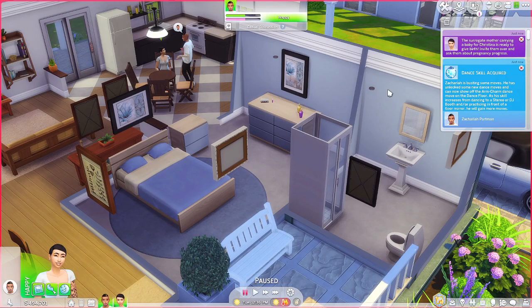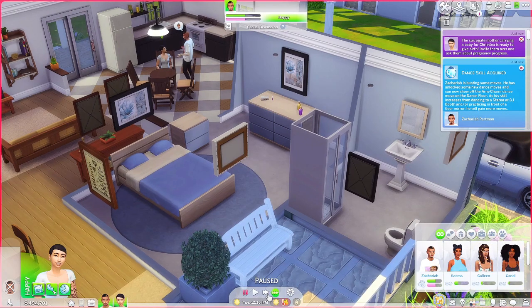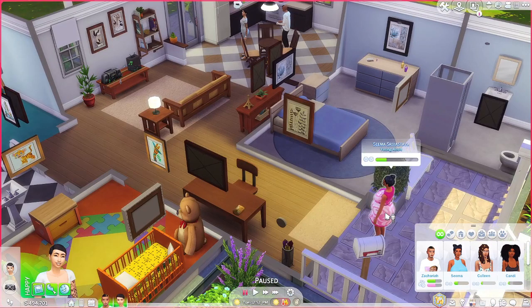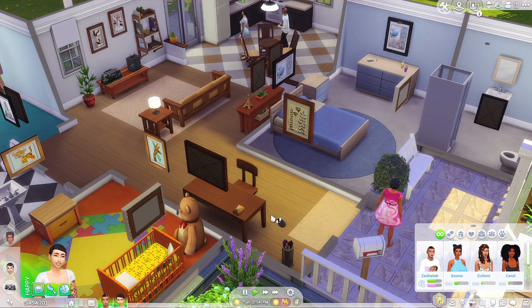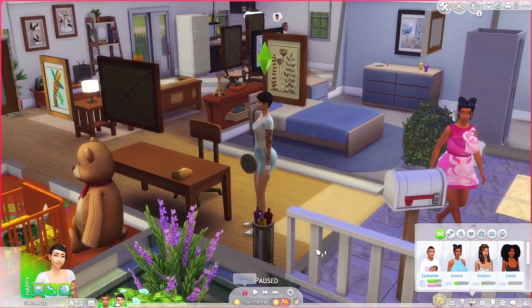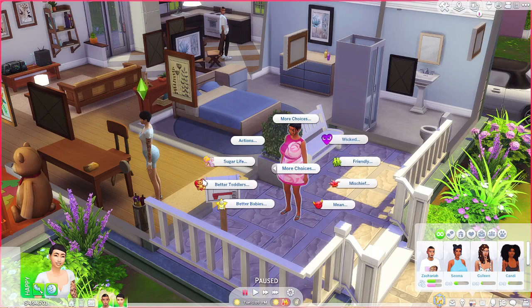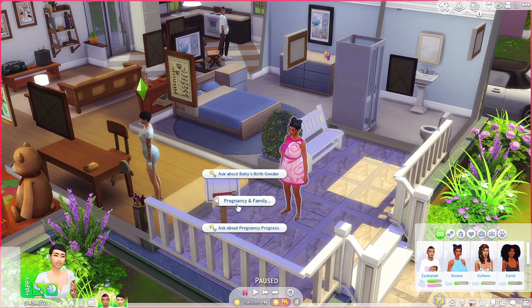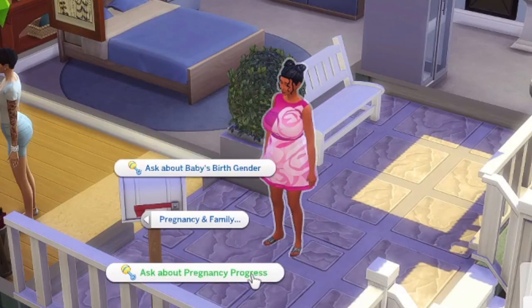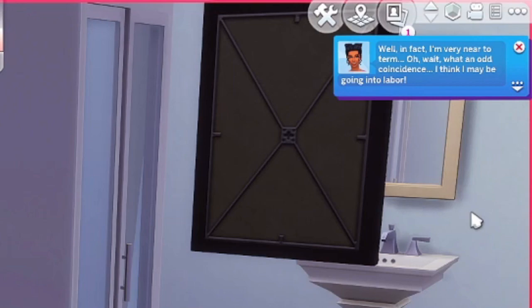We finally got a notification. I didn't want to cheat and speed it up because I wanted to go through the whole process. This is the NPC version. It says the surrogate mother carrying a baby for Christina is ready to give birth - invite them over and ask them about pregnancy progress. She's here now and we'll invite her in. She looks very sad so she's definitely in labor. It says we need to ask about the progress - we can either ask about baby's birth gender or ask about pregnancy progress.